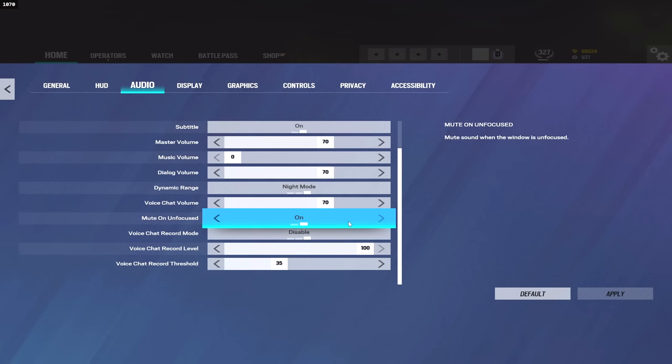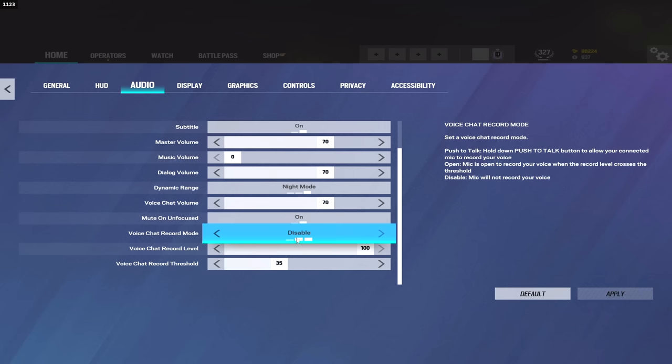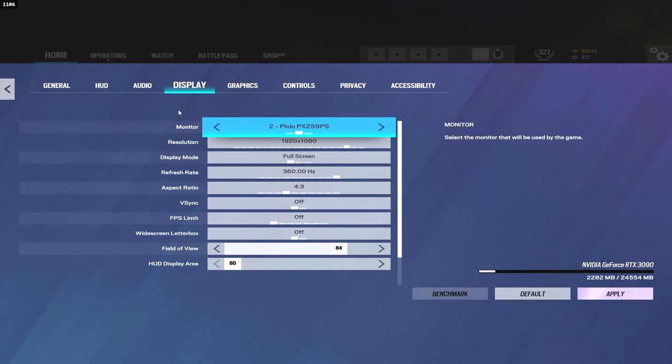Voice chat volume on 70 as well. View on unfocused on. I have my in-game voice chat disabled because of a bug I was experiencing — when I would tab in and out of my game it would activate my push-to-talk and get stuck on even if I wasn't pressing the key. The only fix I found was to disable voice chat. So if you're asking in the comments why I'm not calling out in game chat, it's because it's basically either open mic or disabled, so I opt for disabled.